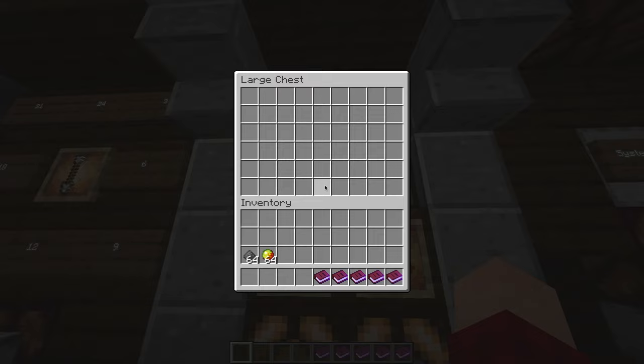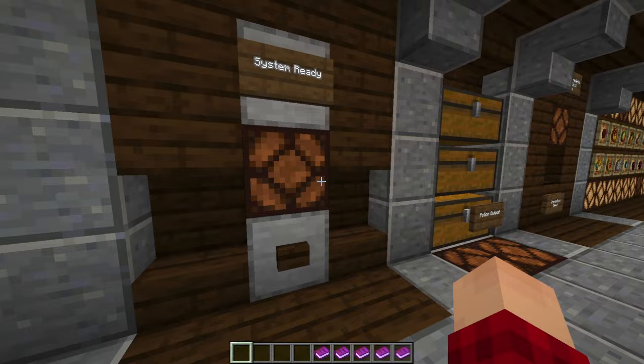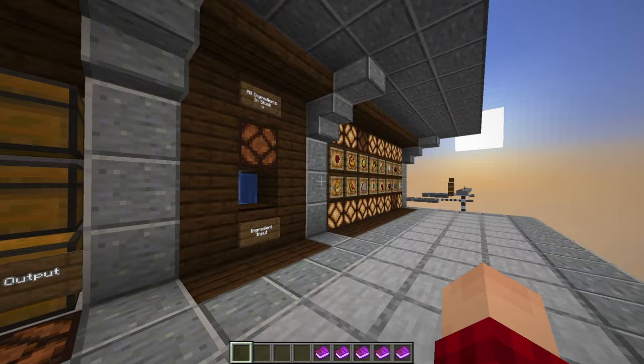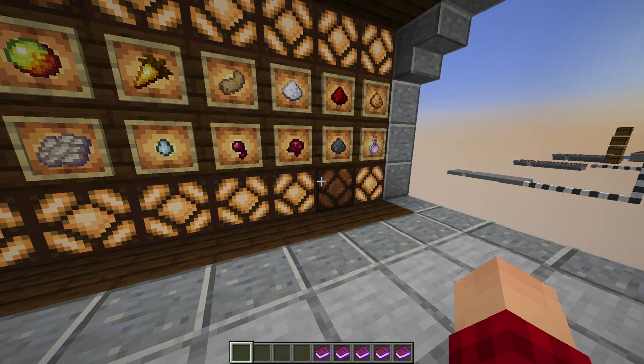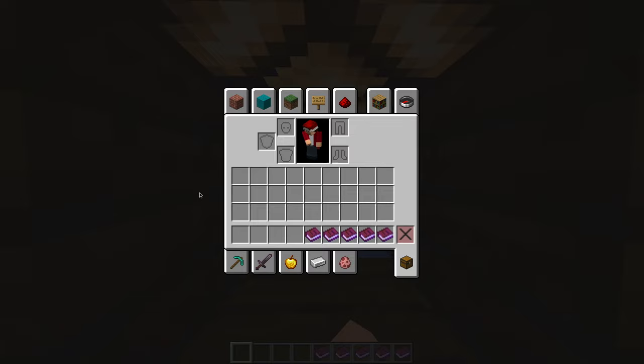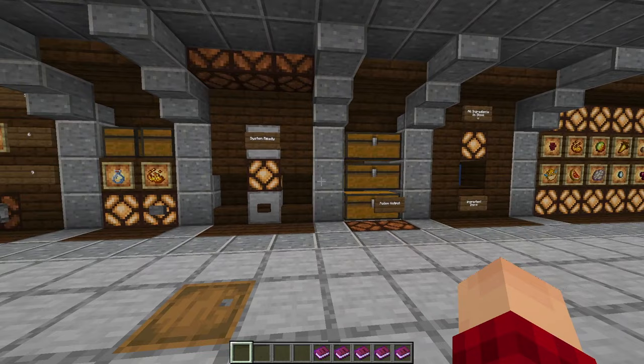We have glass bottles we can input into the chest, and we can put blaze powder in there. We have a system ready light — this light will tell us when the system is ready to make a potion. It looks like our gunpowder and magma cream are out, so let's input those into the system. I'll throw some in here and that runs straight to the item sorter. In a moment this light will turn on telling us the system is ready.